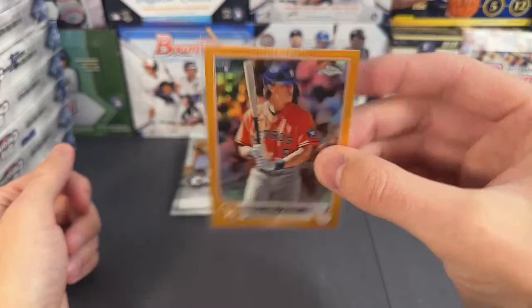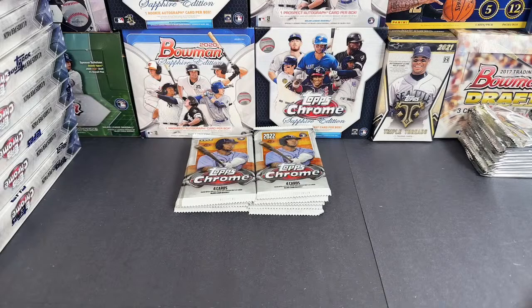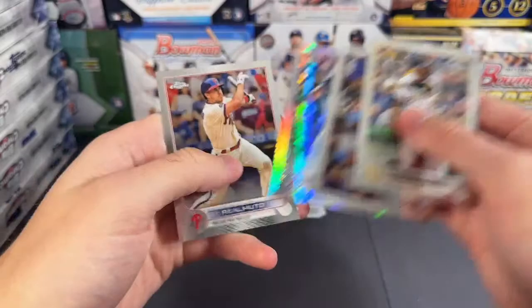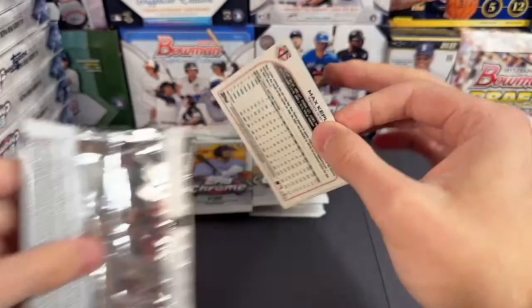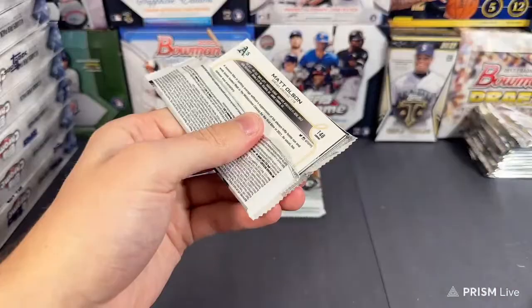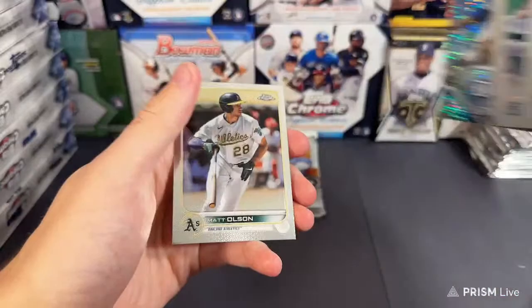That's out of 25. I mean, it's Jake Myers though. Let's take a look at what we got in the next one. Tay Oscar, current Mariner, and JT Velmoto. Still have one more auto lurking in here. Brand Belt, Kepler. We got Blake Snell, Mookie Betts one-per-box, and Matt Olson. Next one — Brand Belt. There's a trash Donaldson — it's not a super factor, but Josh Donaldson nonetheless.